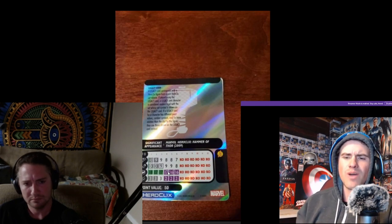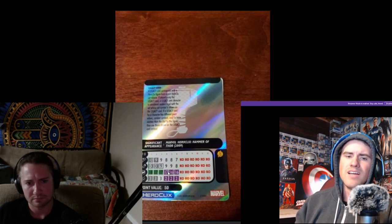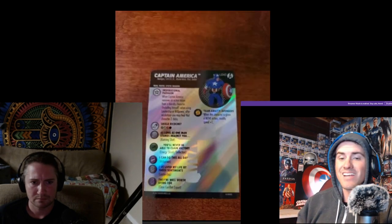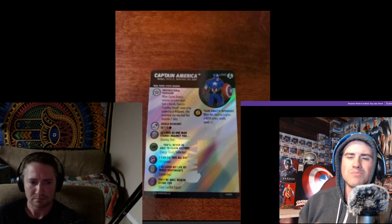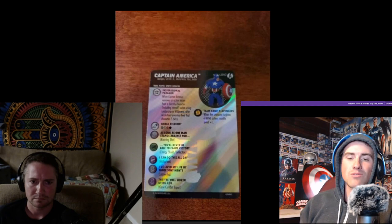Or he can help other people. It's an interesting way — like a get back in the fight, soldier-type ability for Captain America. His special attack power is now Shield Ricochet, which has improved targeting through hindering terrain, elevated, and characters. Probably the worst part about making it Shield Ricochet is that it's no longer a Deflection Trajectory, which was very iconic. I loved the name of that special power. It also takes away his ignores outdoor blocking.